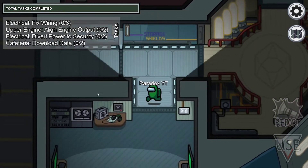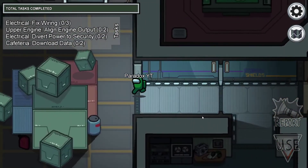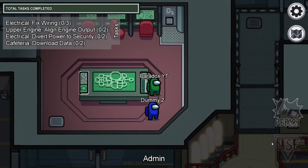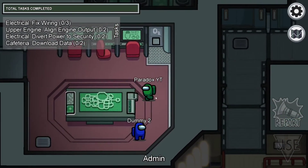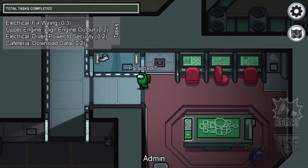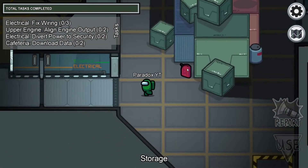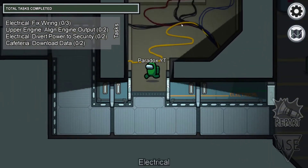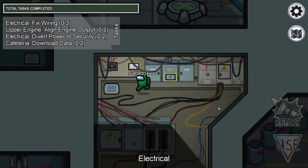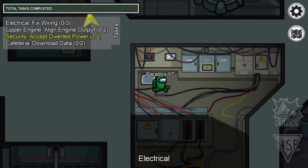You've got shields, more electrical diodes which are also part two tasks, and upload or download - remember to do the download before the upload. In this room you have wires, upload or download, the O2 sabotage panel, and the card swipe. There's also admin where you can see where everybody is on the map - useful for tracking players who might be venting.